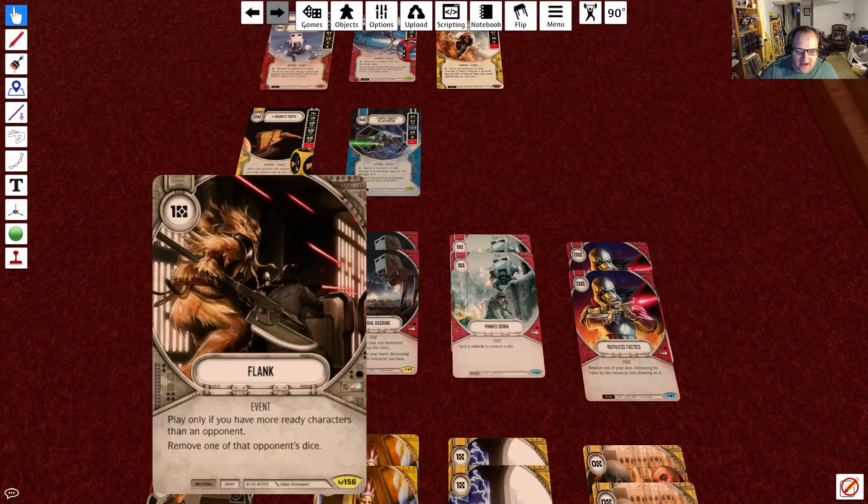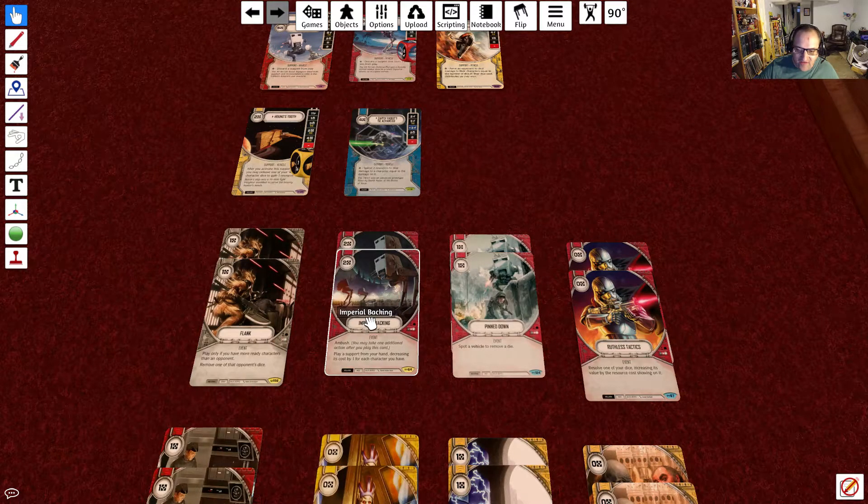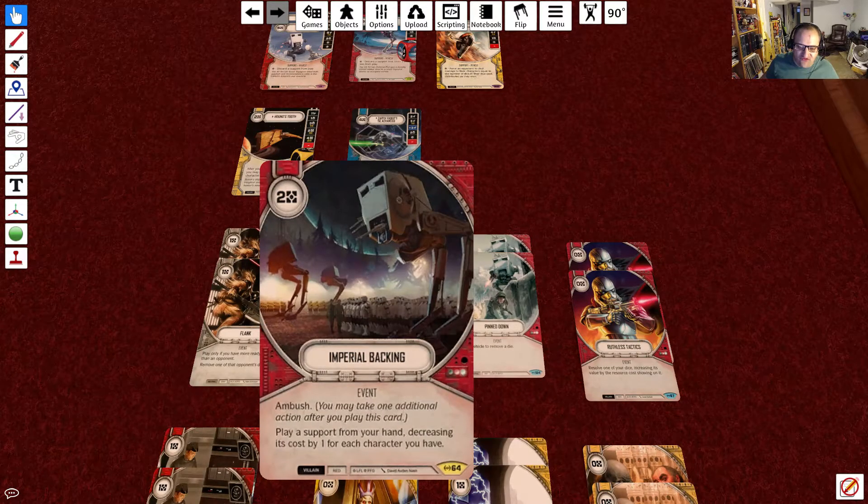For our events, we're running 2 Flank at 1 resource. Play only if you have more ready characters than an opponent — remove one of that opponent's dice. We have 3 characters, so if they roll out first I can play Flank and get rid of one of their dice. Next up is one of the key cards of the deck: Imperial Backing. For 2 resources, it has Ambush so you can take another action after playing it. It lets you play a support from your hand, decreasing its cost by 1 for each character you have. So if set up correctly on your battlefield, you pay 2 resources and decrease a support's cost by 3 — because you have Ukar, Cedari, and the Nightsister — plus another 1 from Weapons Factory Alpha. Meaning you can get Slave 1 or the TIE Fighter out for just 2 resources, which is the cost to play Imperial Backing.